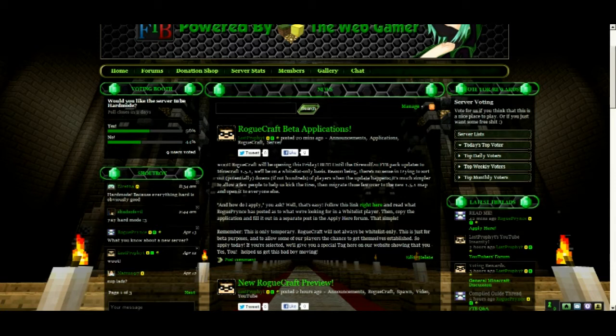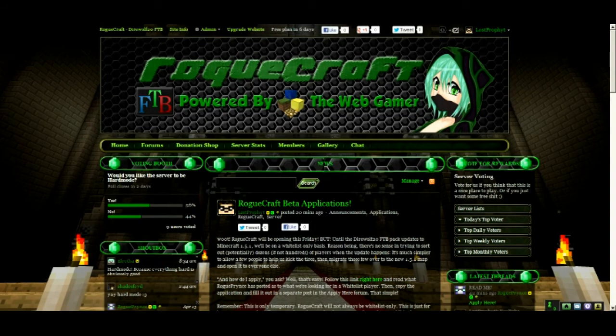Once we're ready to update to 1.5.1 and the FTB packs are ready, we will update the server. All the beta testing players will have the stuff they accumulated transferred into the new map, and once we open the new map we will unleash RogueCraft upon the rest of the unsuspecting world. If you're looking for a public date, we don't exactly have one because the FTB packs don't have an exact update date yet, but it's coming soon.